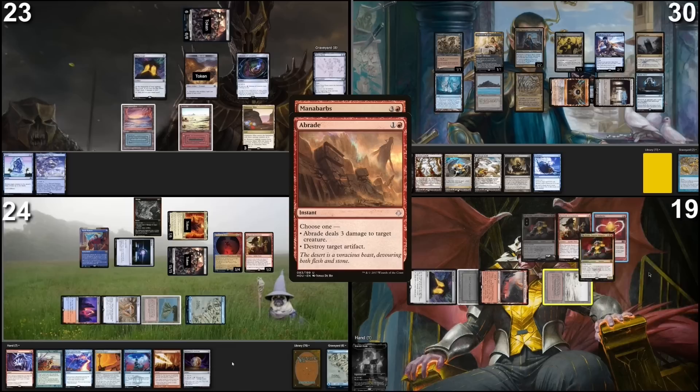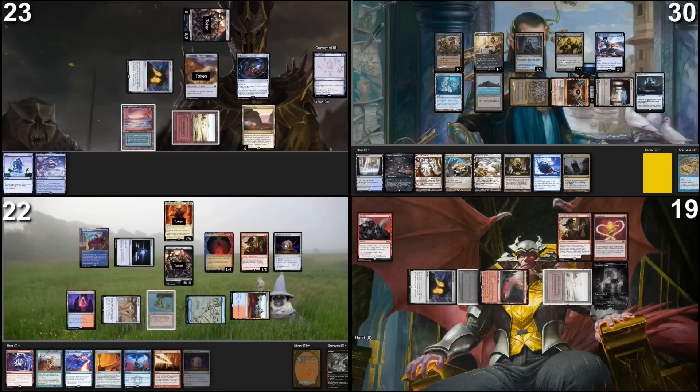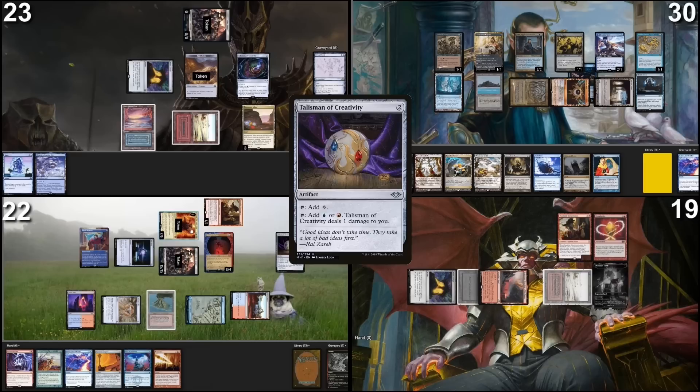I have no response to this. Obnixilis will die. After that I will play this Dracula's Tower for X equals two and pass the turn. Fish trigger — I will pay for Fish. Draw a card for turn. Land for turn will be a Shivan Reef. I'll cast Talisman of Creativity. Moving to combat, I will attack Pontus with Darkseid and Sauron, and I will attack Mons with the 15/15 Orc Army.